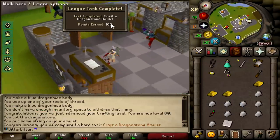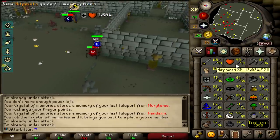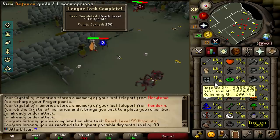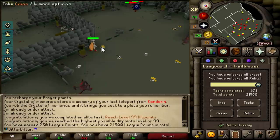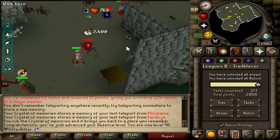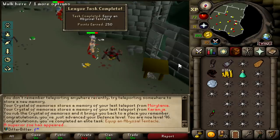Wait, that's 100 points for creating a Dragonstone Amulet - I didn't even know that. 100 points from nowhere. And this is going to be our third Combat 99 - 99 HP, another 250 points right there, and we're working on Defense, shooting us up to 21,500. I just got another whip - I can use my Kraken on it and make another 250 points. Equip an Abyssal Tentacle - points earned, 250 points. And I just got a superior.